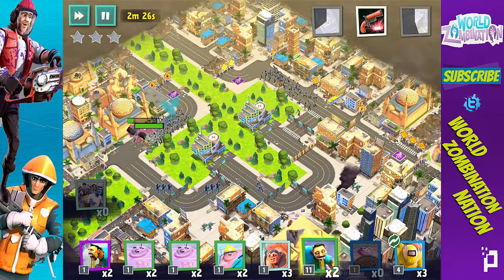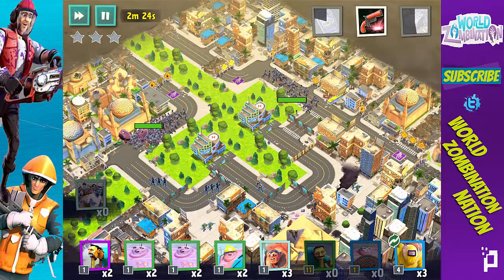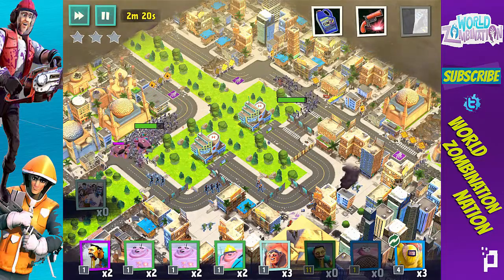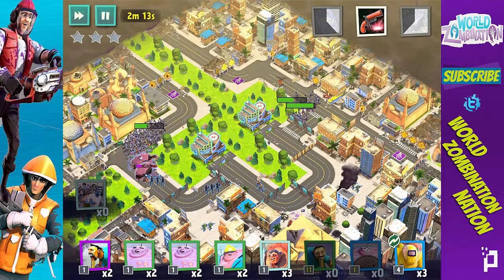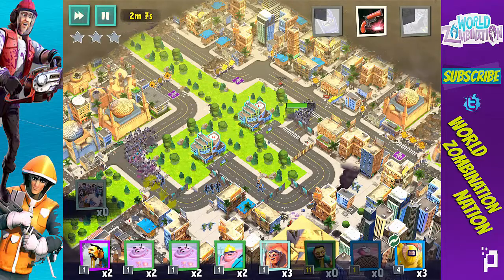I'm gonna throw some of my level 11 Puddlers in the back. Let's see if the Commandos can attack my Titans — those Titans are not immune, that's a bummer. It's all good though, they're not really causing too much damage. We're slowly getting through — the Puddler stuff is good, it just wiped them out quick and easy.